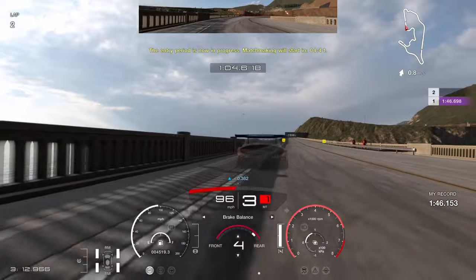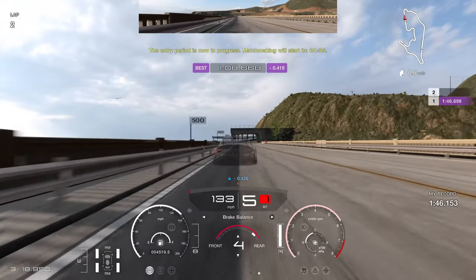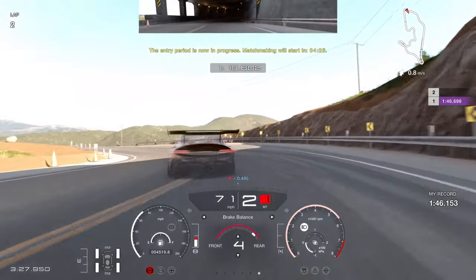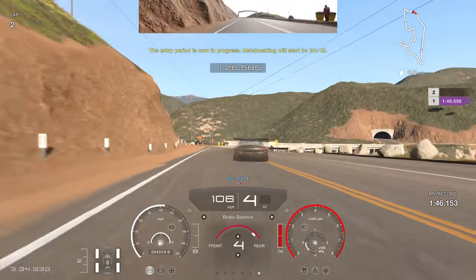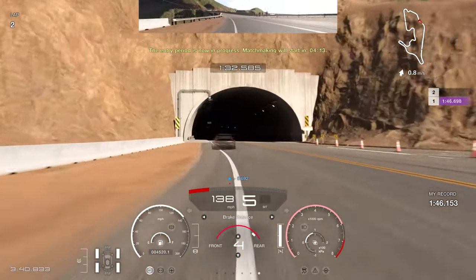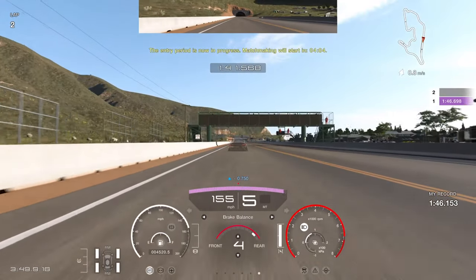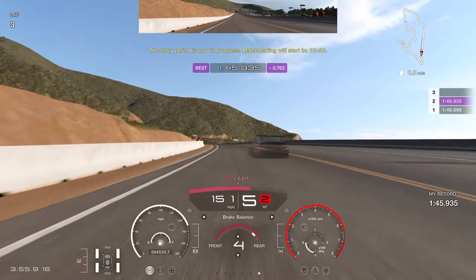Just be careful with the GTR on understeer - it can catch you out if you're too aggressive and too early on the throttle. Use the 100 board on the left, go down to second gear and let it rotate. Through the chicane section, get into third gear just before coming out of the second part. There's a similar moment of instability when you hit the curb, but the acceleration loss compared to the Genesis is clear. Still a solid lap - a 1:45.9 over the line.